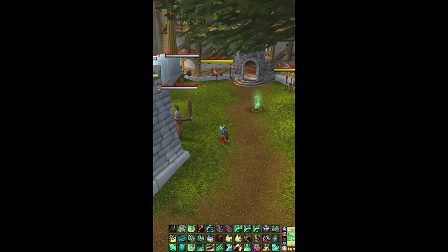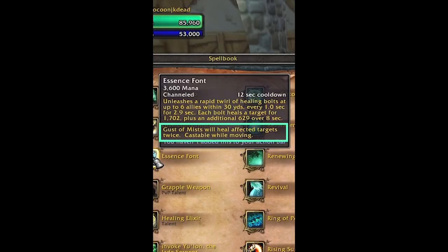This is the one time I actually use Essence Font. What it does is, you channel it — it puts a HoT on you, but in the second paragraph it says: Gusts of Mist will heal affected targets twice.